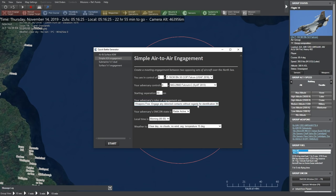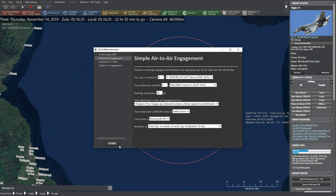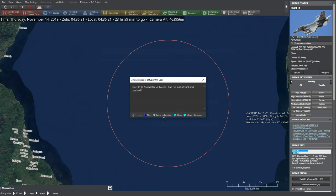You can see rules of engagement you can set up: weapons tight, hold, free. We're going to go with weapons free. Enemy ECOM status is going to start with radar active — we could turn it off, which would make it harder to find them. Local time: six o'clock. Weather: we'll say clear, but you get a lot of different options — we could try and fly in a monsoon. So we'll go ahead and jump in.